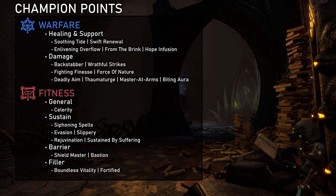In the red CP I almost always use Celerity. Movement Speed is an amazing defensive tool especially for healers — we usually have to move around a lot. Apart from that, Siphoning Spells can be a great sustain tool I like to use in off-healing builds. Expert Evasion and Slippery can help with stamina sustain. Spirit Mastery can be useful as well. Shieldmaster and Bastion can be nice when actively playing Barrier or similar shield abilities, which is especially relevant for Arcanist. If nothing specific is needed, Boundless Vitality, Fortified, and Rejuvenation are always good.